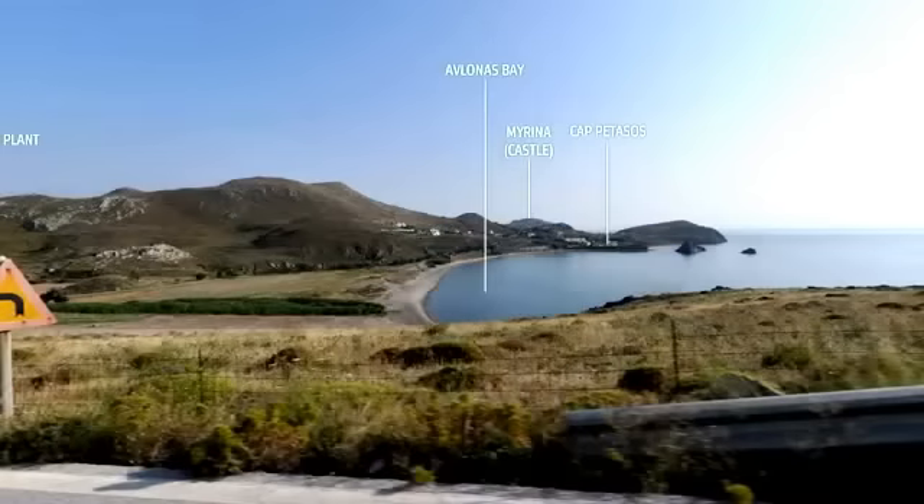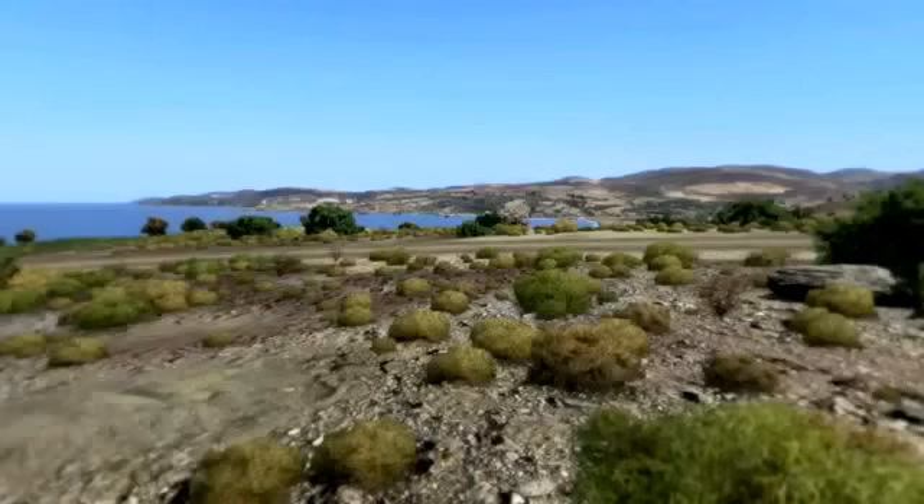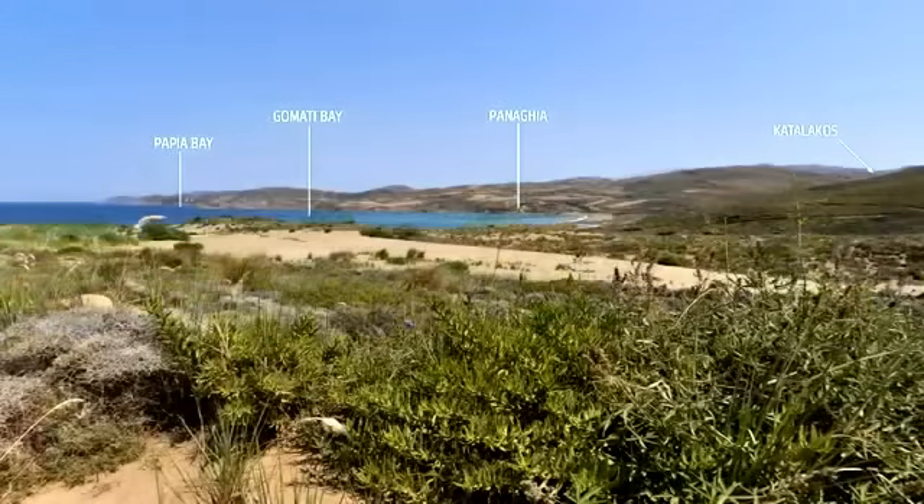Photo references are also a great way of preparing textures, plants, signs — those little details which really drive home the general feel of the place that we're trying to recreate digitally.